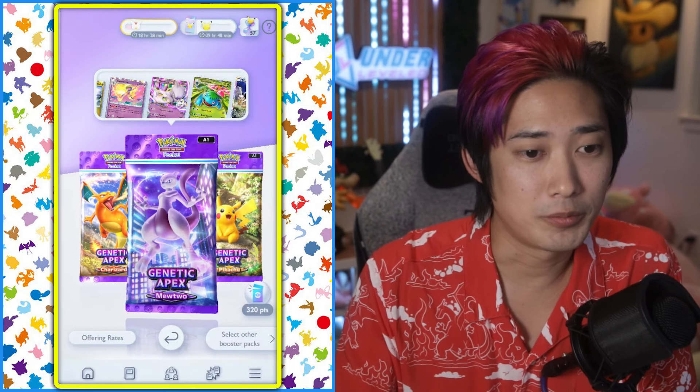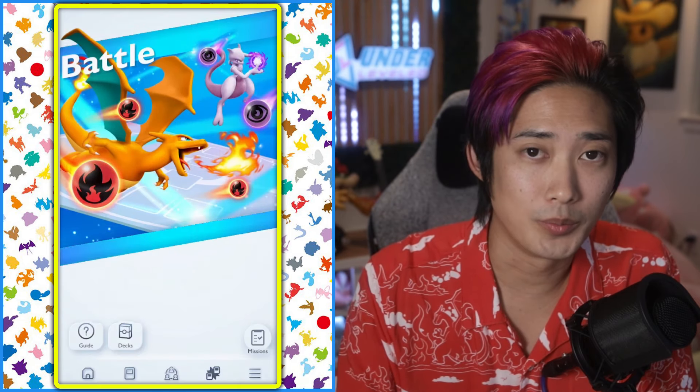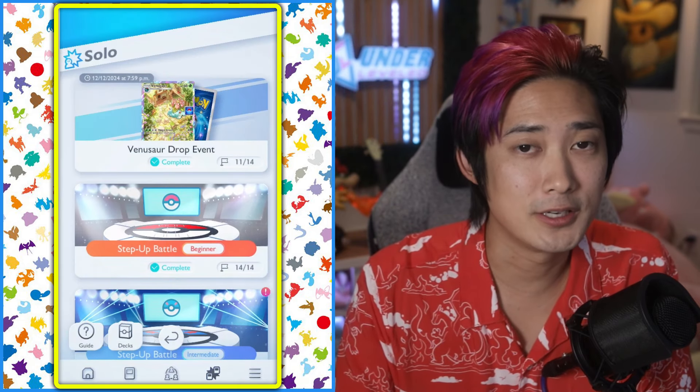To get to the Venusaur drop event, on your main menu, go to the bottom and click on the battle tab. Then go to solo battle. At the very top, you'll see the Venusaur drop event.